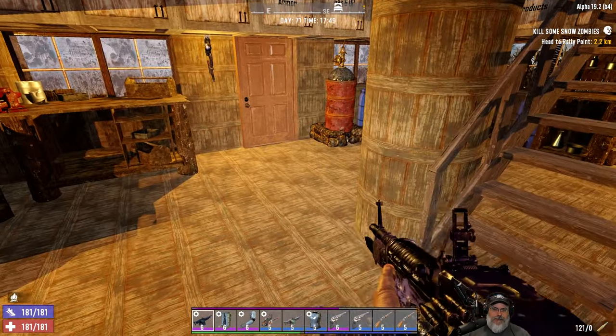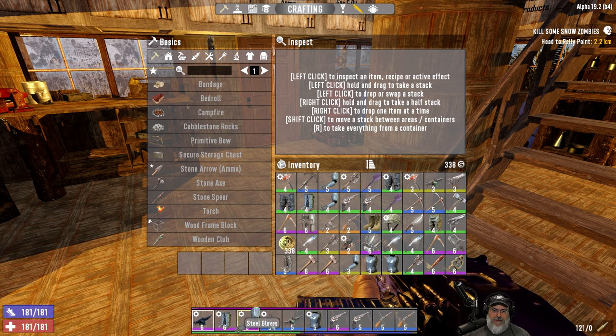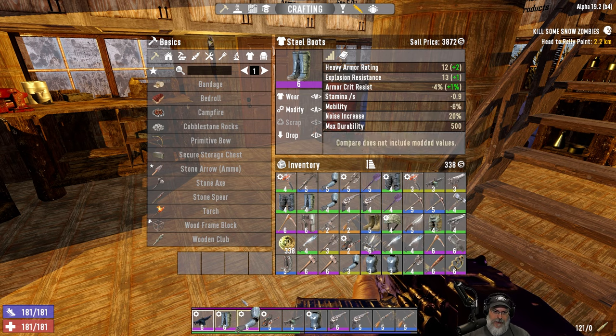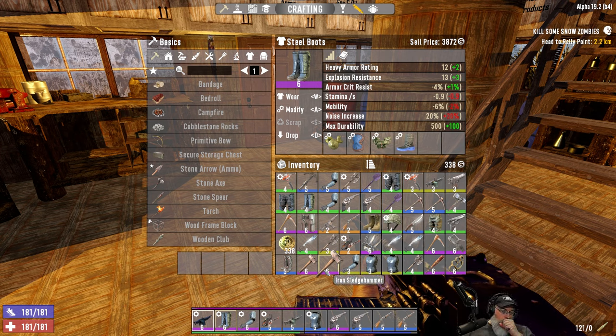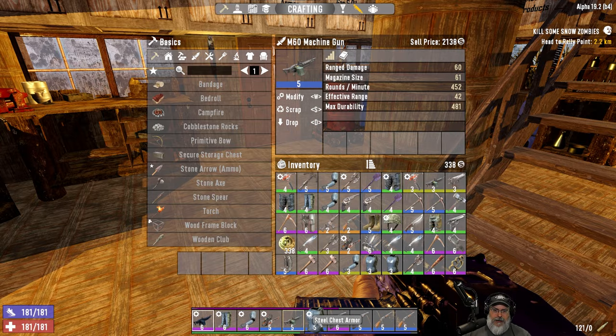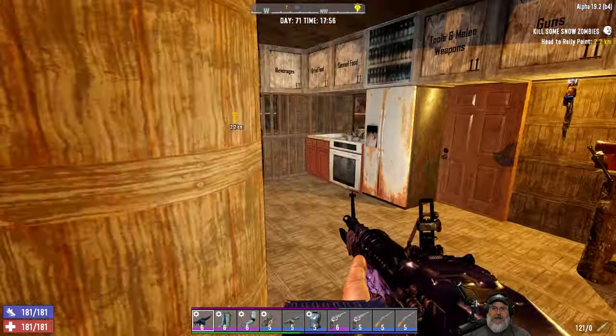My inventory is completely full with the most valuable stuff. The most expensive stuff is on my toolbar. This is the single most valuable item that I'm going to sell — it's almost $4,000 just by itself, with the mods and everything. And then all the rest of the mods that I'm willing to part with, I have put on whatever I could. We're going to go and sell this stuff.